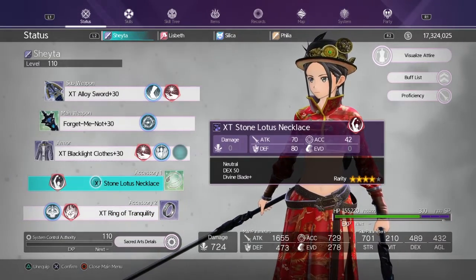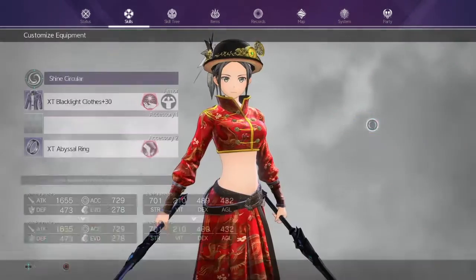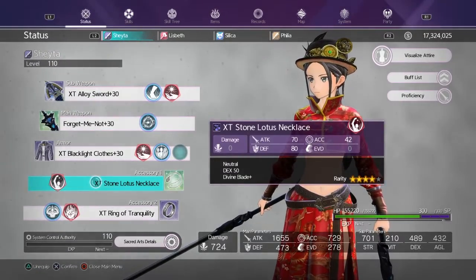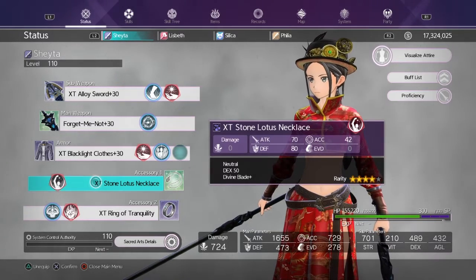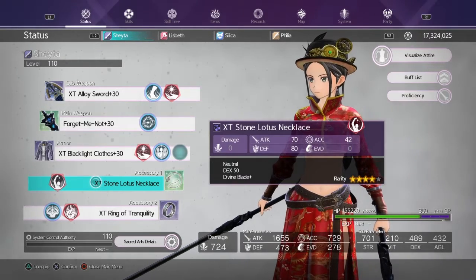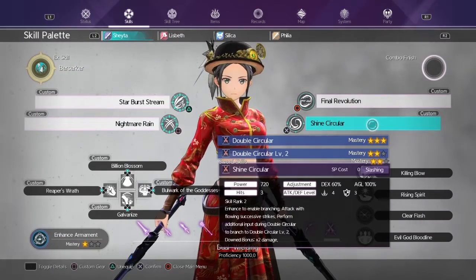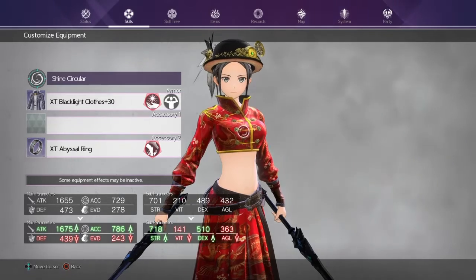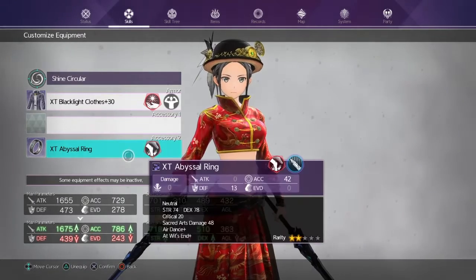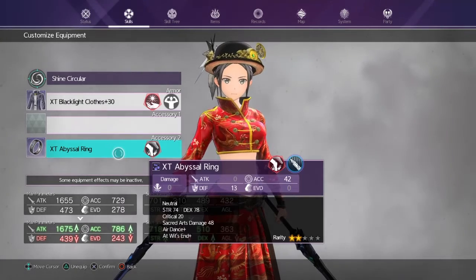The way I have it set up right now, I'm stacking this necklace — which has DEX 50, attack 70, defense, and 42 accuracy — with my abyssal ring. If you want to stack something, say you have your ring of tranquility in accessory slot one, and you want to use another ring, you go into custom skills and put that second ring in the slot there.